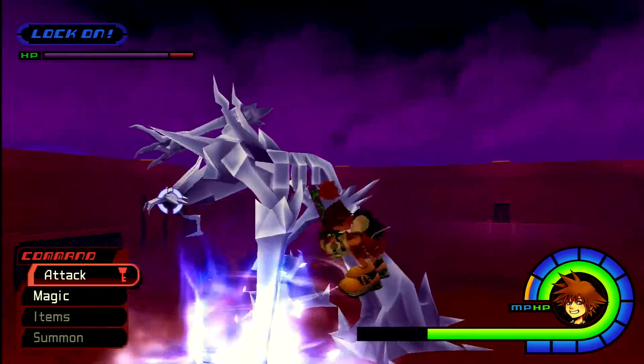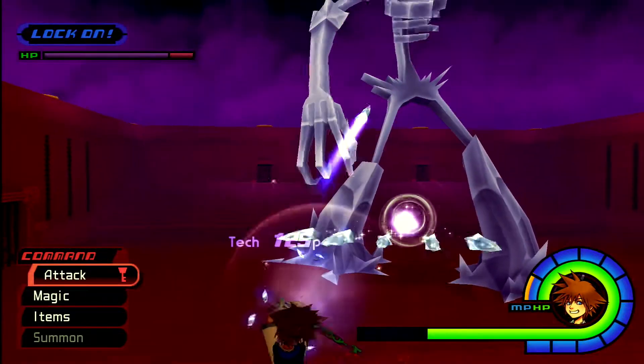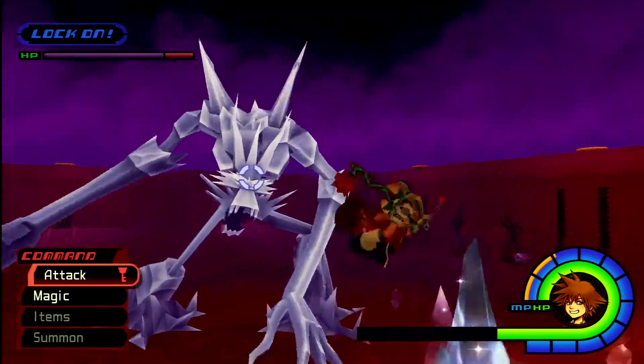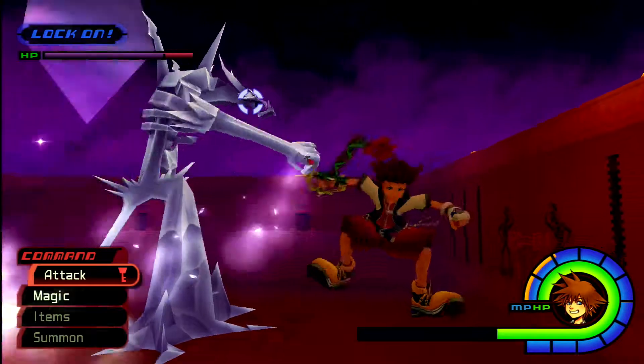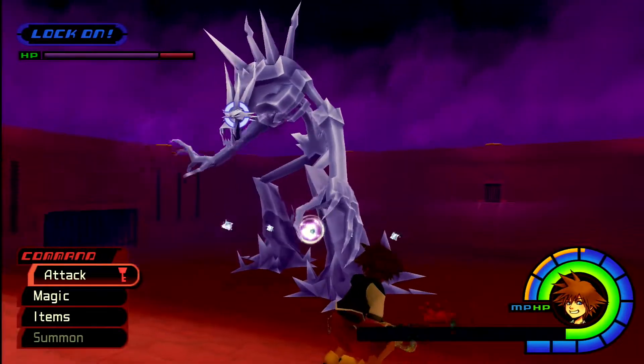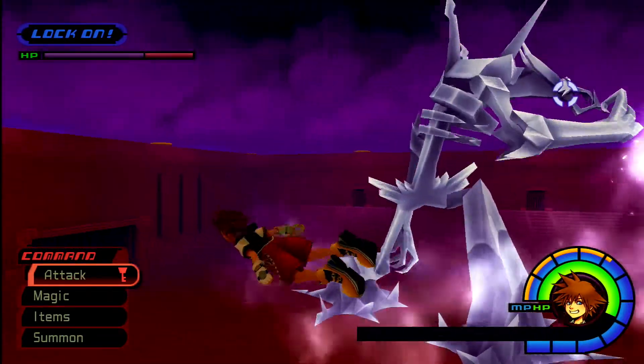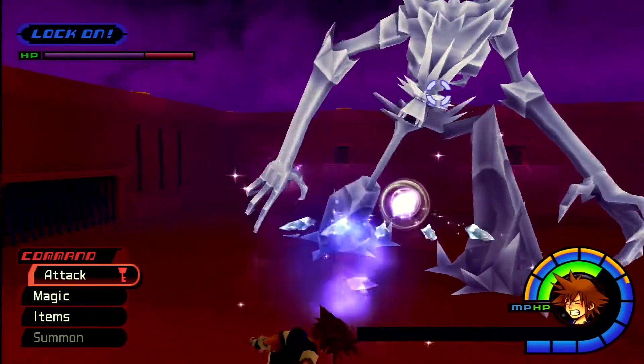You just have to deflect those spikes. Once he slams his fist or his palm on the floor, he does those spikes on the floor. The only way to do damage is if you deflect those spikes back at him. Guard is a must to defeat this boss.